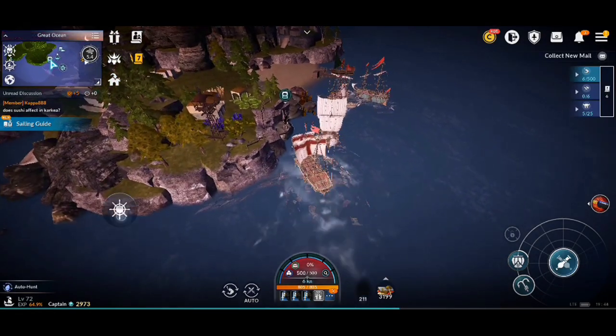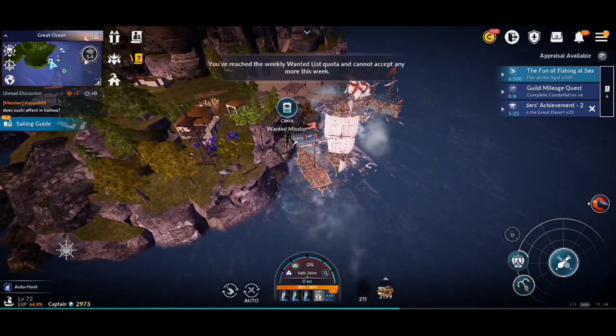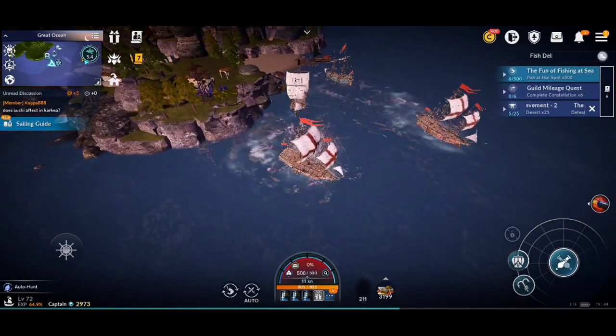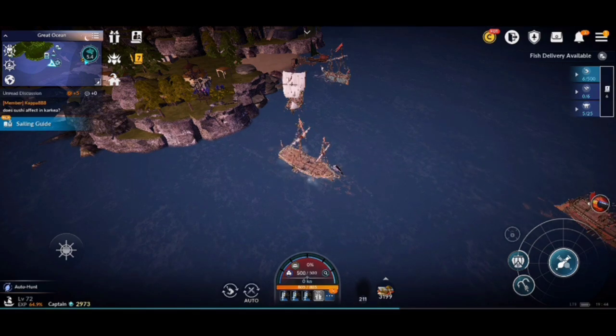Now let's see how to gain exp and loot from ocean mode. This is where you can accept your wanted missions weekly. You get 7 wanted missions and they reset every week. These wanted missions give you a lot of ship exp and other loots. The amount of exp and loots you gain from wanted missions increases with the tier zones you unlock in the ocean map.